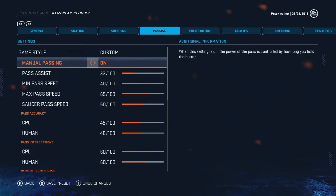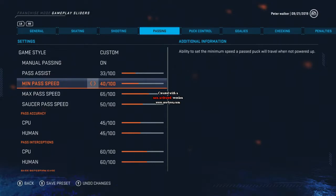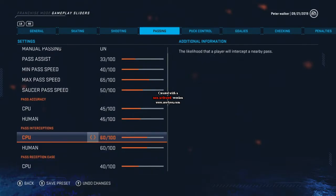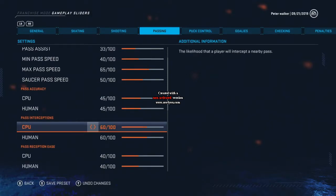Passing is another big issue for some people. Pass assist is set to 33% - I don't think you should be allowed to adjust this in a competitive online game mode. Min pass speed I bumped up from around 35; max pass speed and saucer pass speed I left alone. Pass accuracy I actually lowered after I watched a 67-overall player sauce it between three people for a goal. I don't know if it's a game mechanic that automatically sauces the pass, so I lowered this overall to see if that would help.